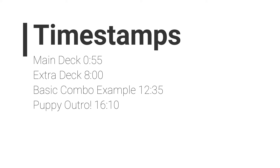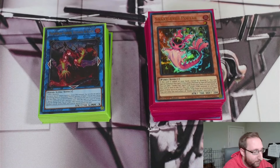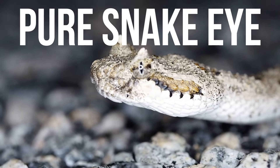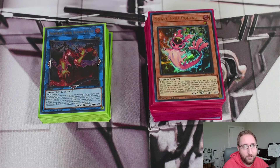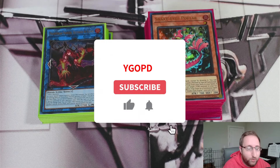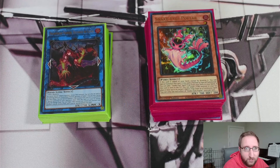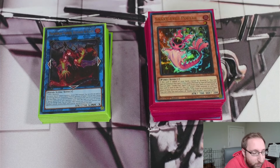Welcome back to YGOPD — YGO Professional Development. Today I'm excited to bring you pure Snake-Eye. I've been testing this for a while and I'm really excited to finally have all the cards from Phantom Nightmare. I think pure is just the best build right now — you don't need to add unnecessary bricks like the Fire King engine. That engine does fix a lot of issues and plays around Droll, Super Poly, and people cutting Ash, so it checks a lot of boxes, but pure has been testing really well.